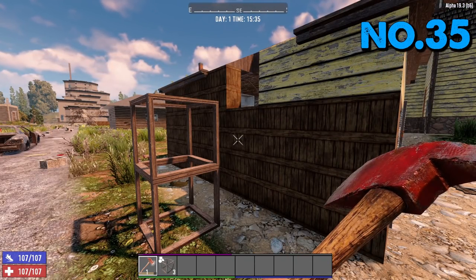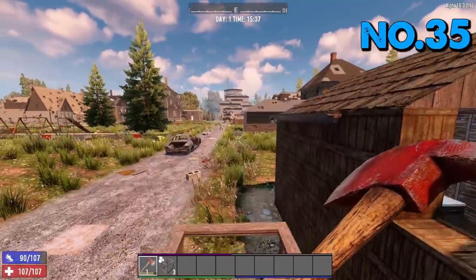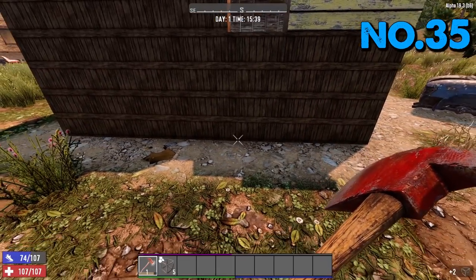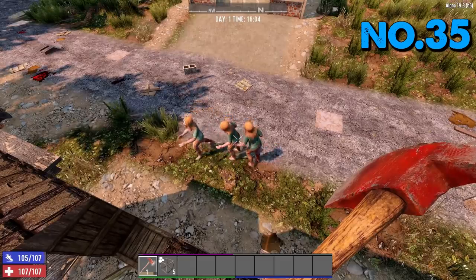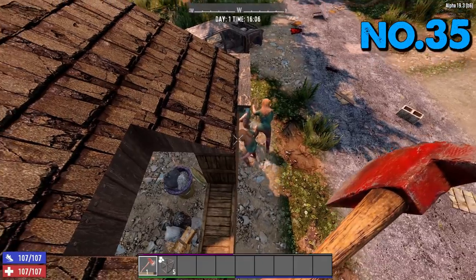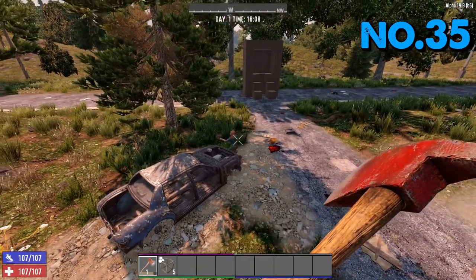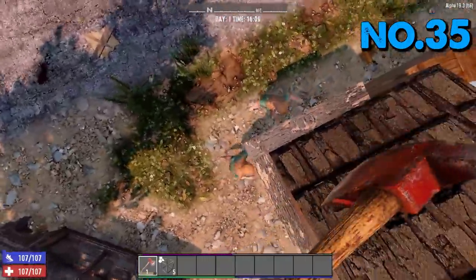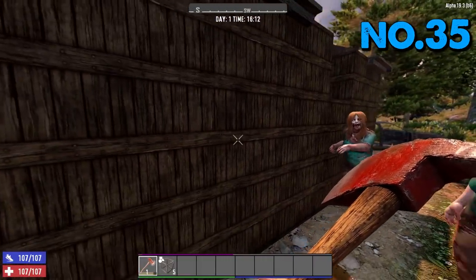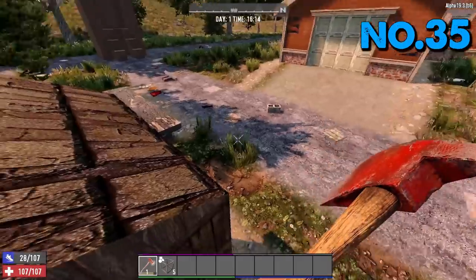Tip number 35: zombies can stack up two or three blocks higher. A zombie cannot normally jump on top of two blocks, but if you're on the roof and zombies come along, they will stack one on top of the other and actually get up. It's hard to demonstrate outside of horde night, but they come over, one jumps on the other's head, and they manage to get up. Classic 7 Days to Die pathing.